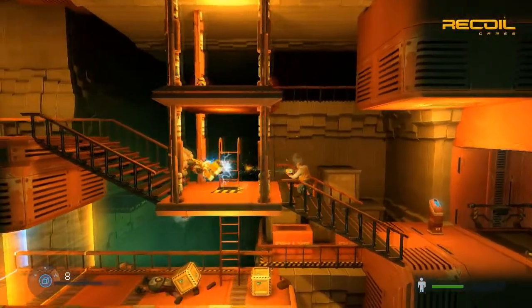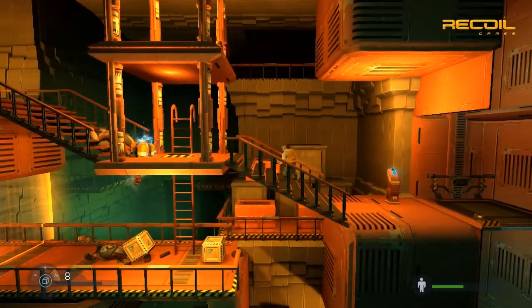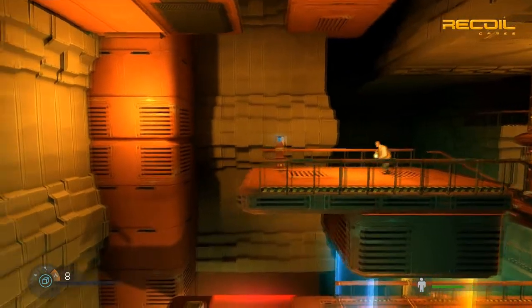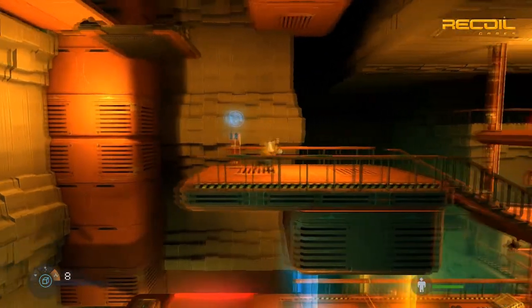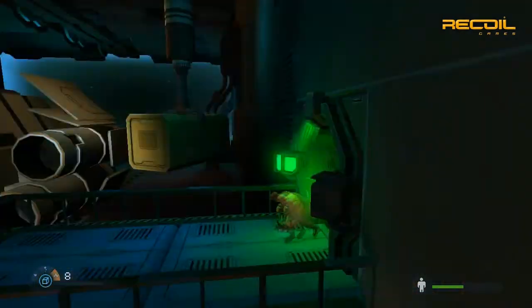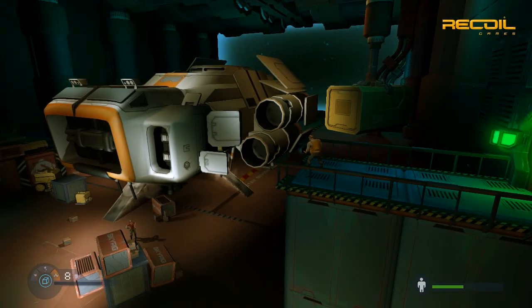We're nearing the end of the demo here, so let's just do a bit more combat. We can call the elevator, or skip it altogether. We end the demo with John's trusty spaceship. Thank you for listening, and don't forget to check out Unity 3D and Rochard. This is Kalle Kaivala, signing off.